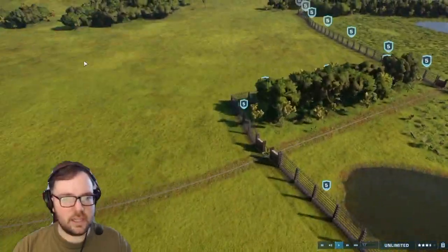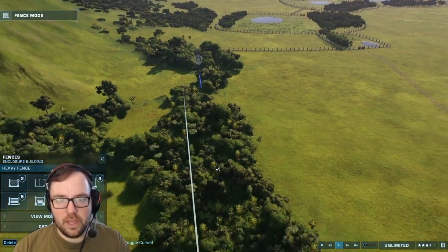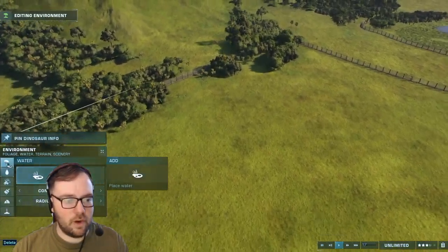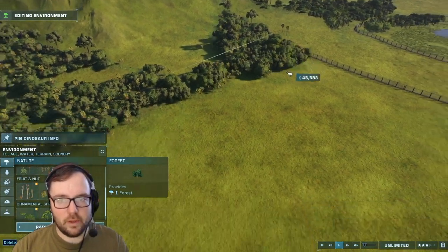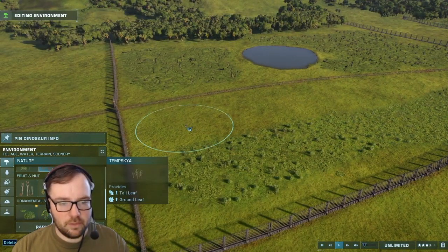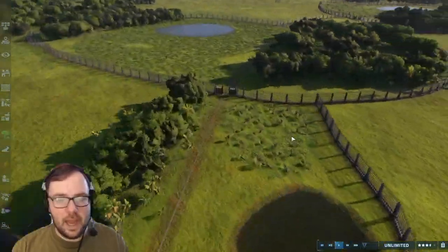Moving on to the next enclosure — Apatosaurus, Gallimimus, and Stegosaurus. That way we at least have a bunch of herbivores. That should be big enough for all of them to just run around, especially the Gallimimus because they need a lot of space. We're going to add a bunch of trees and maybe some tall plant life for the sauropods. That looks good.